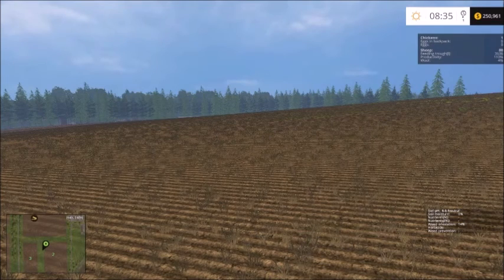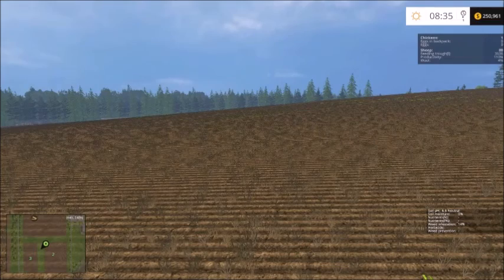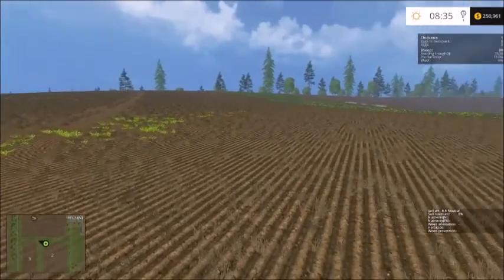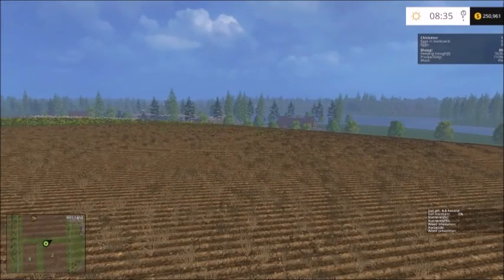What we're sitting on is field 2-3, as I call it. I combined these two fields and I haven't owned them long — I've been on this map for about 10 days. Right at this point, I'm standing on what was field 2, and you can see that all of my nutrients, except for the pH, are at zero.